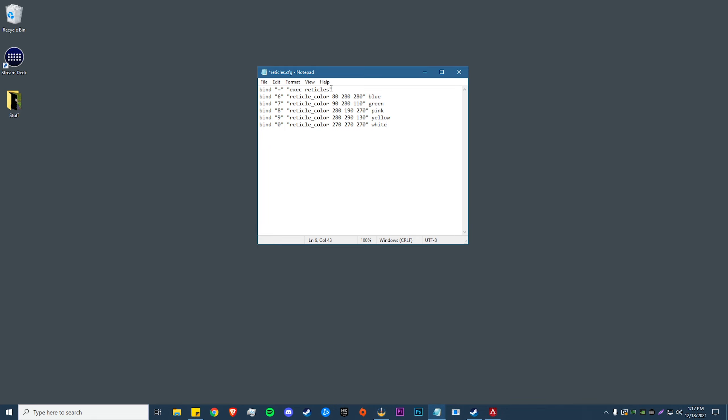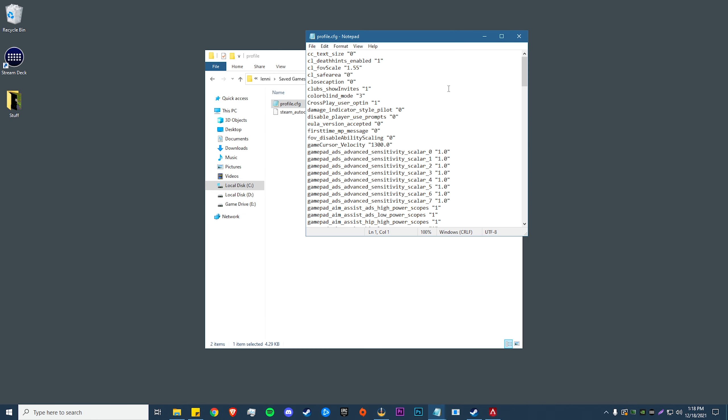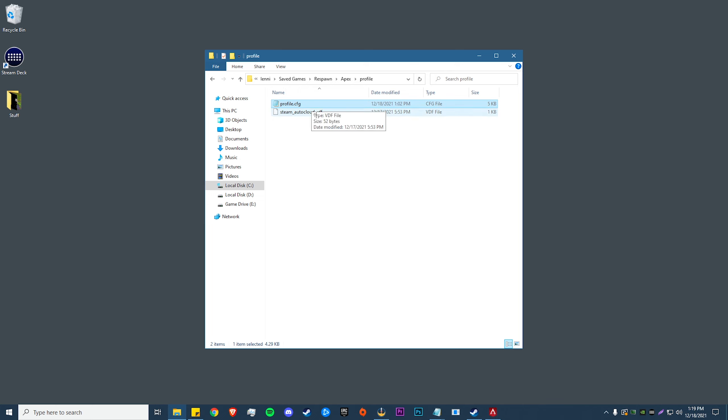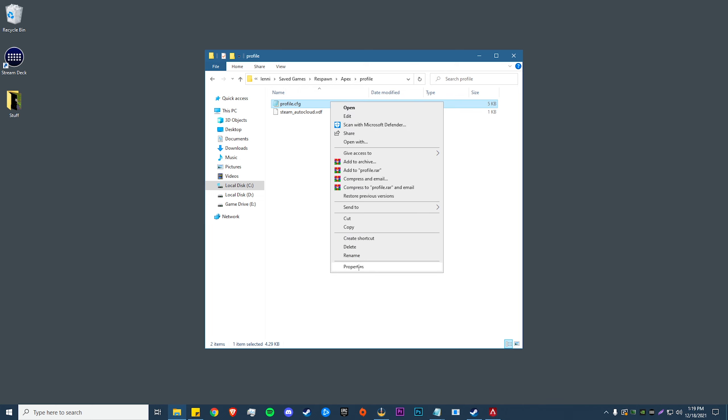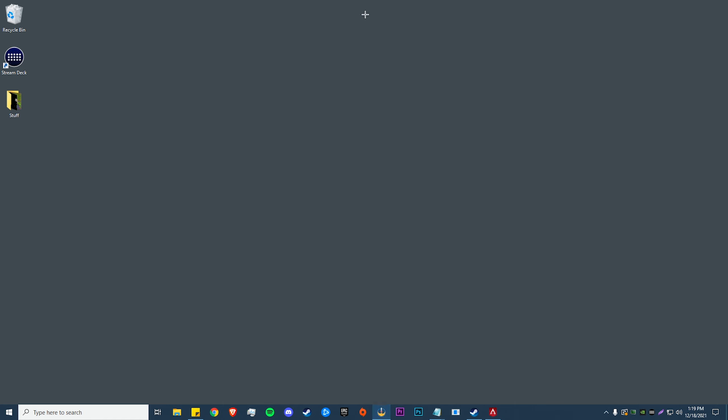I'm also going to show you how to edit and change them while you're still in game without having to reboot the game every time. I will leave the color values down in the description below. All you have to do is find the value you want, copy it, then go down to the search bar, type in 'saved games Respawn Apex profile', and in your profile.cfg scroll down almost all the way to 'reticle color' and paste your value in there. File save, and if you want to keep that color all the time, right click, go to properties, make sure read only is checked, and click apply and OK.